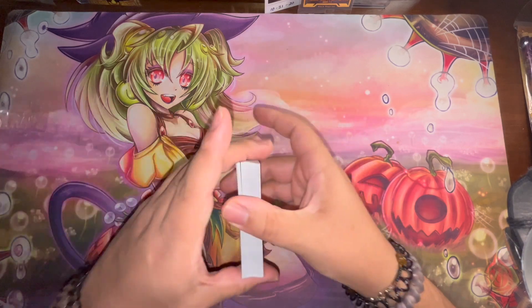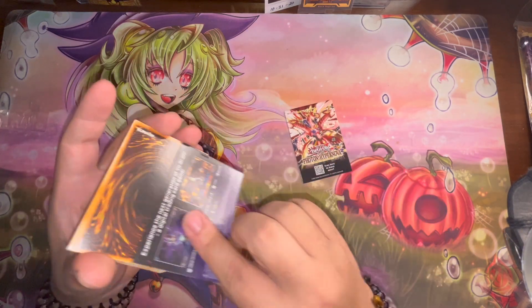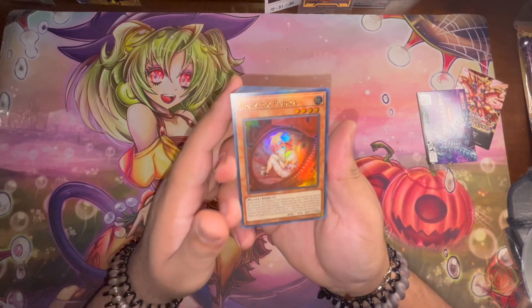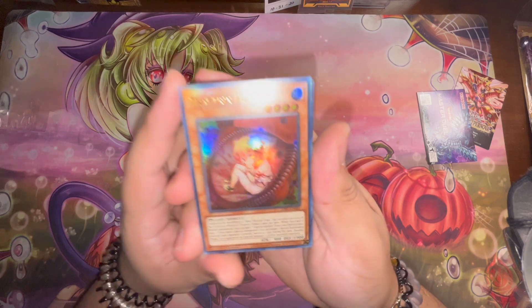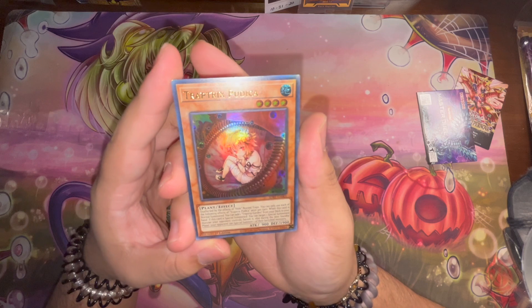Let's get rid of these things — Full Time Hypernova and Masadu, put that to the side. We have Trap Trick Pudica right over here.